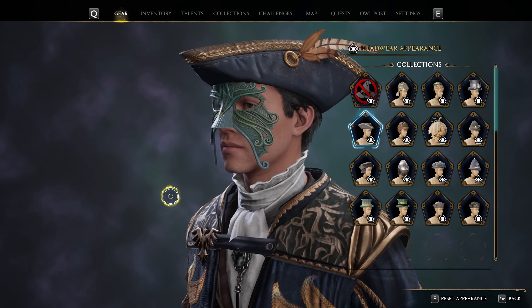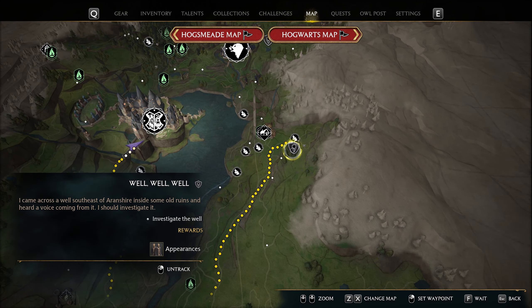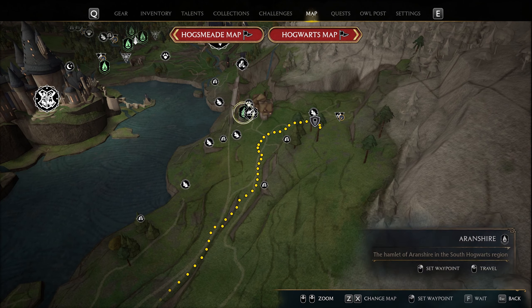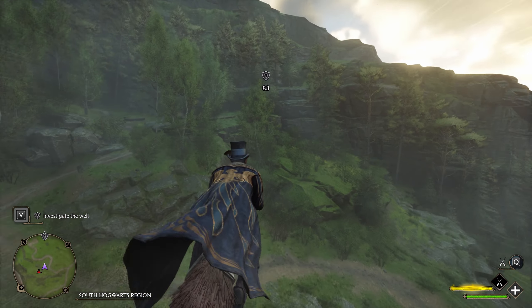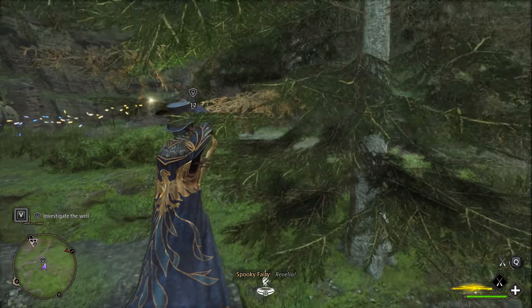You need to follow a treasure map. Here is the location on the map — you can already see the reward will be an appearance, and you're going to spawn nearby. From that point, once you mark it, you're going to see the icon. Just follow it and you're going to reach a well.